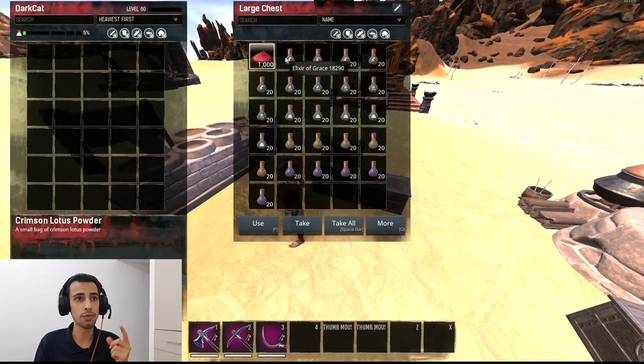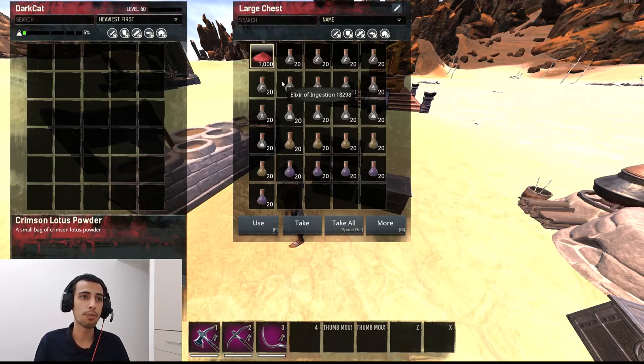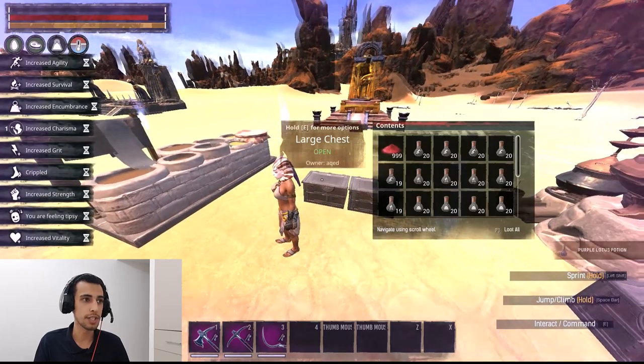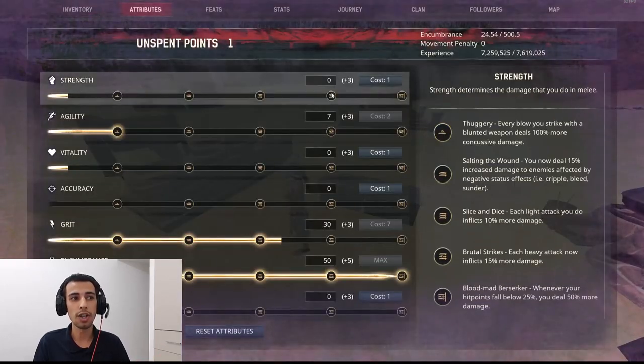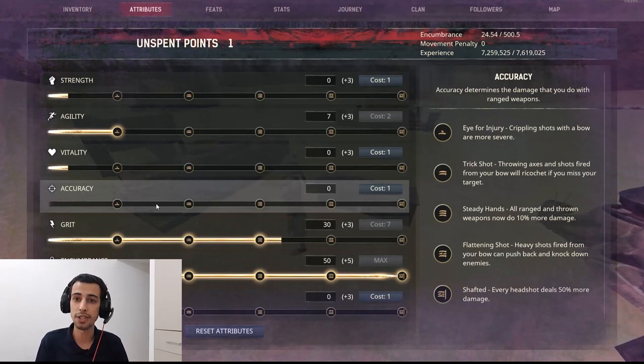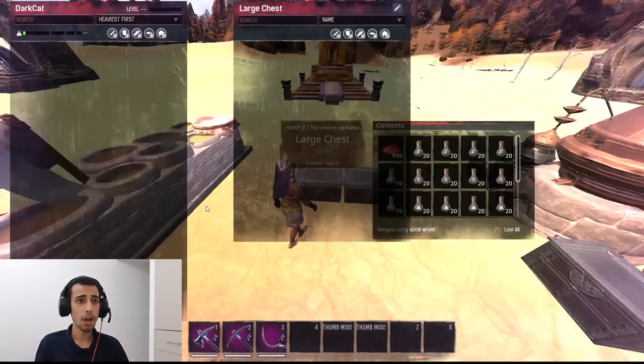You need Crimson Lutus, one Agility, one Survival, Incumbrance, Golden, and Purple. If you use one of each of these buffs, you can get all the buffs you need. I'll use one each now, and on the left side of the screen you can see I get all the buffs I needed. I only don't have accuracy because I'm not an archer, so I don't need it.